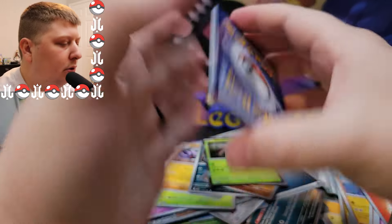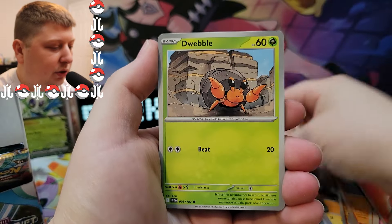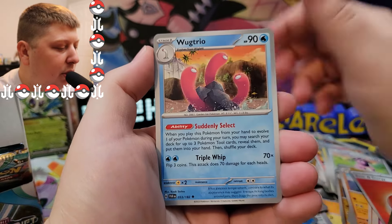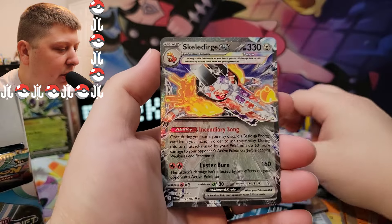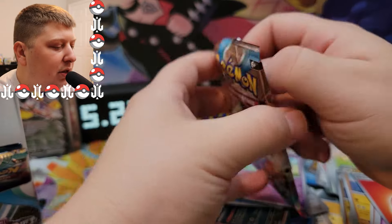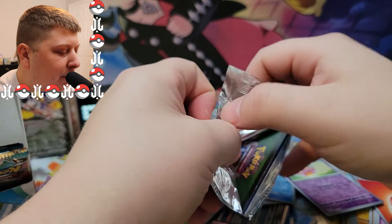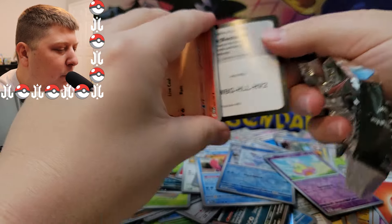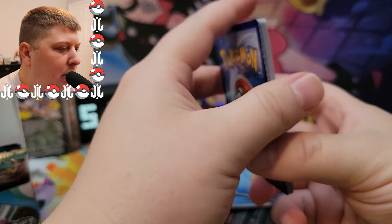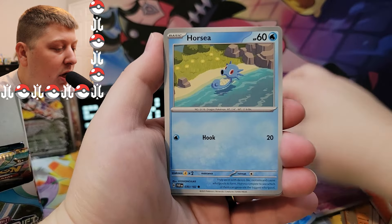Next pack here. Let's go with Dark Energy. We've got Tandemouse, Whismur, Dewblade, Techno Machine, Turbo Energy, Vanillish, Flittle, and a Skeledurge EX. Skeledurge was the Pokemon I chose on my playthrough of Pokemon Violet. I never finished — I beat like seven of the gyms, four of the titan Pokemon, and like three of the Team Star bosses. Did not finish the game, unfortunately.